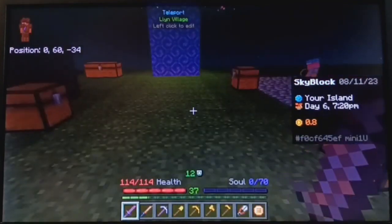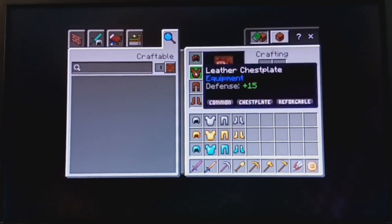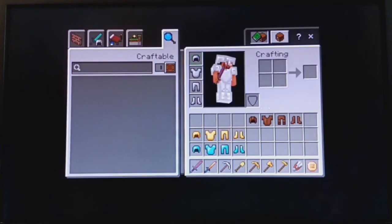Leather armor — the only armor that doesn't come from the ground in the Minecraft world — provides a total of 50 armor: 5 from the helmet, 15 from the chestplate, 25 for the pants, and 5 for the boots. Iron armor provides a total of 60 armor.